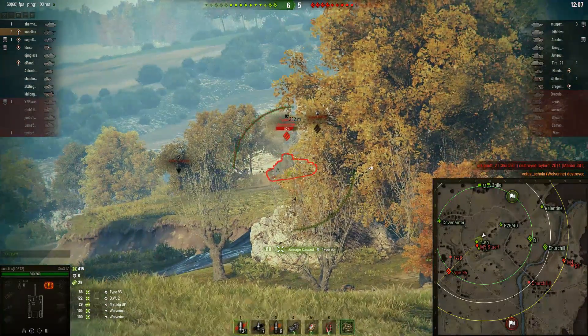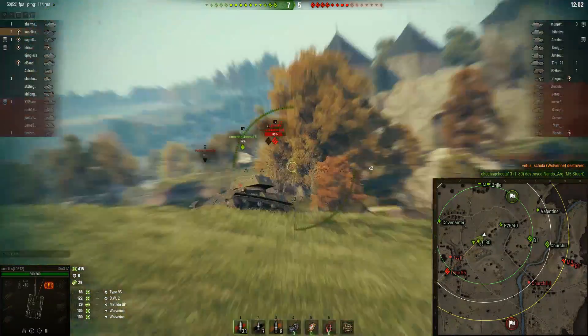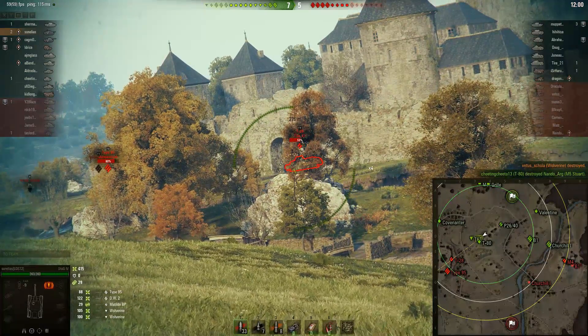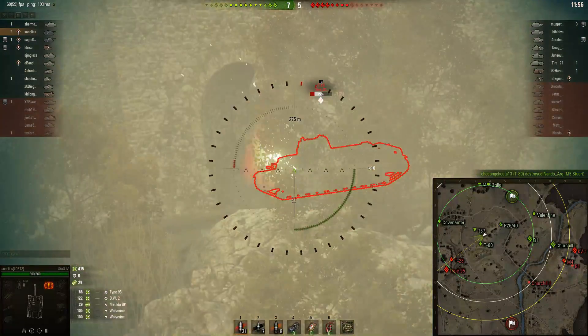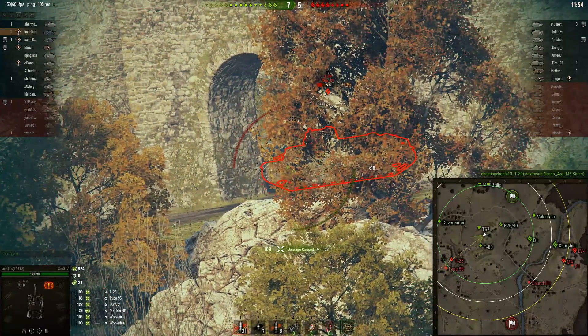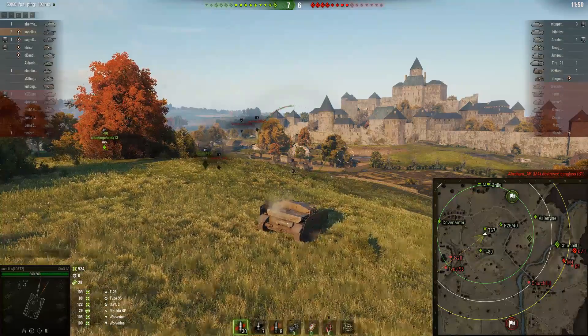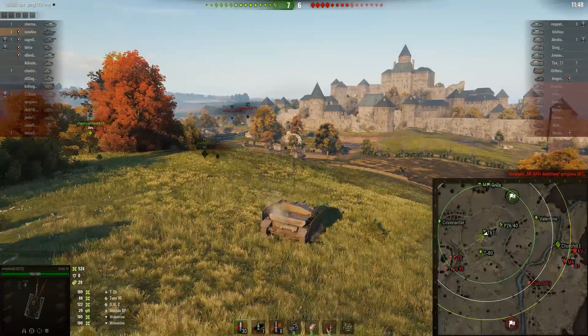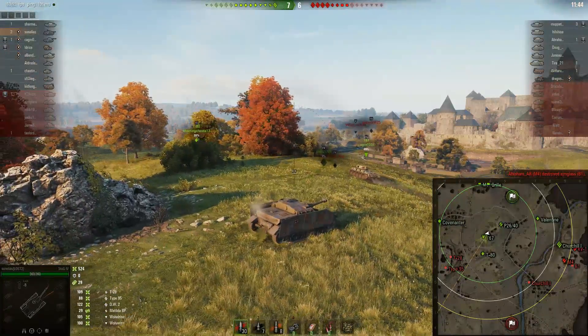There's another tank there, which is a Type 95, which we're able to take under fire straight away. But unfortunately he's got some cover from rocks, so we're not able to keep on firing on him. But the T28 has exposed its flank again, so we're putting a shot into the T28. Unfortunately it pulls back before we're able to finish him. Thus far we have actually dealt 524 direct damage, as far as we can see.